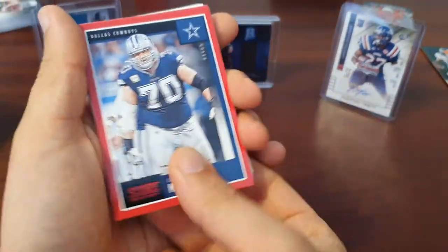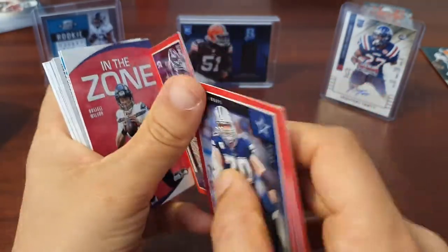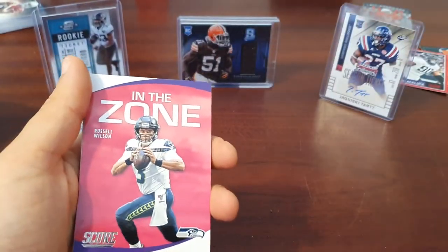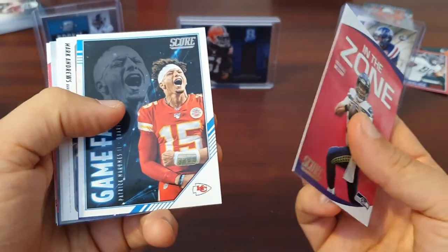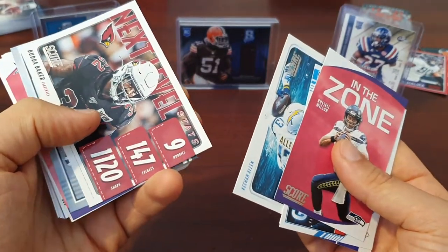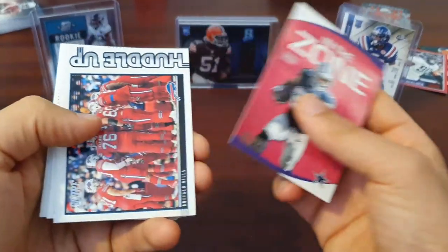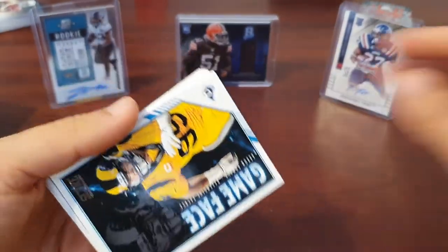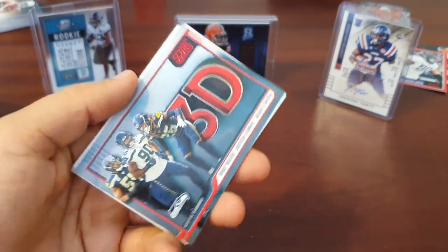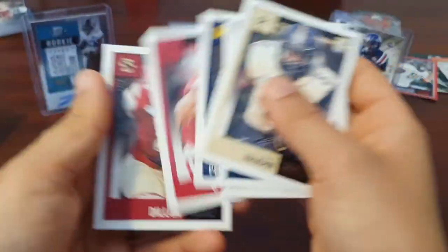And then we've got our red parallels: Zack Martin, Jerry Tillery, Ross Blacklock — I didn't realise there's a TCU connection, so I'm going to have to go hunting for them; I've got a TCU Horned Frogs side PC going on. Russell Wilson in the zone, Patrick Mahomes Game Face, Mark Andrews next level, Keenan Allen Deep Dive, Budda Baker next level, Rams 3D, Ezekiel Elliott in the zone, Huddle Up Bills, Christian McCaffrey next level, Aaron Donald Game Face, Austin Ekeler in the zone, and a red parallel Seattle Seahawks 3D. Then into the rookies: Keishawn Vaughn, Jordan Love, Derek Brown, Donovan Peoples-Jones, Chernoh Gondo, and AJ Dillon. Pretty standard pack there.